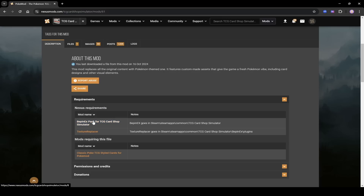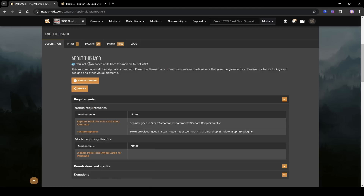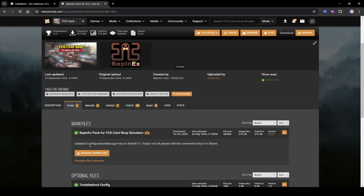The first step is to install BepinEX. Right-click on the BepinEX link — or use the middle mouse button — to open it in a new tab. Go to that new tab, scroll down, and click on Files. You'll see a button that says Manual Download.